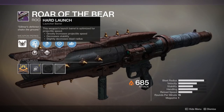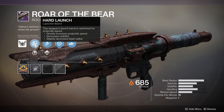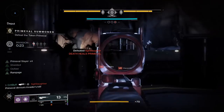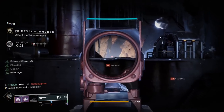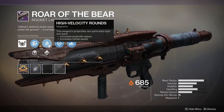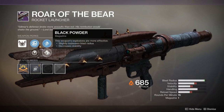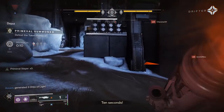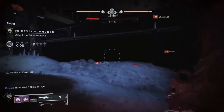For perks, we start with a choice between Hard Launch for improved velocity and decreased stability and blast radius, or Smart Drift Control for better stability, handling speed, and velocity. I personally recommend using Hard Launch, since you can only fire one rocket before reloading and stability is a non-issue. For ammo perks, we have high velocity rounds for better velocity and reload speed, or Black Powder for an even greater blast radius at the cost of some stability. The Bear already hits hard enough, so I'm going to go with high velocity rounds to get my rockets to their targets even faster.